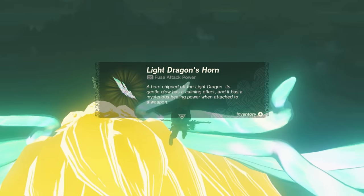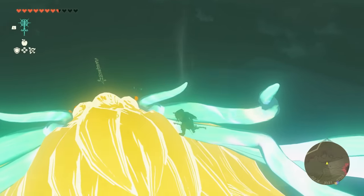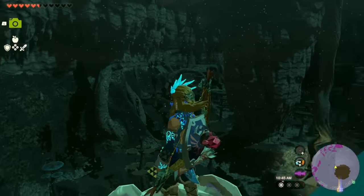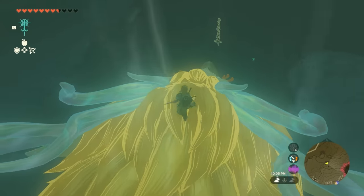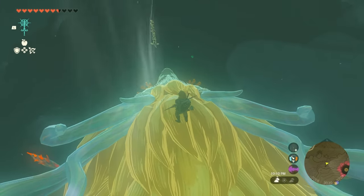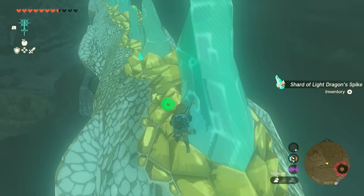When you get a dragon part, you cannot keep farming non-stop because there is a cooldown timer. The rule is simple: 10 minutes in real life equals 10 hours in-game. That's exactly how long it takes to get another part of the dragon, and this does not include the spikes. Once the dragon starts to re-glow, that's your signal that it's time to re-farm, besides the spikes.